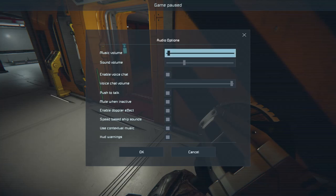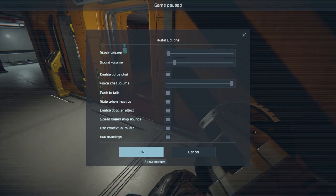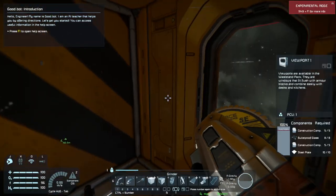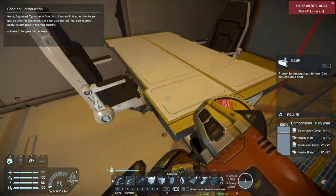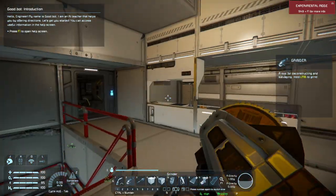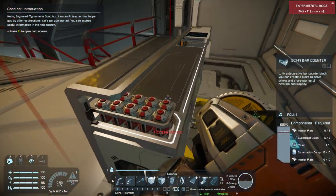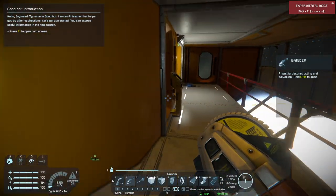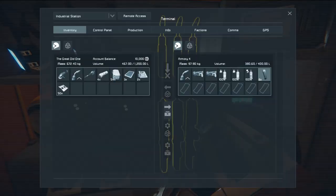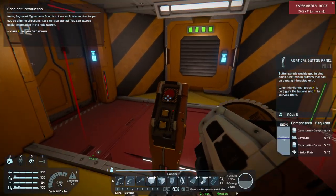Music all the way down, sound volume — let's bring that down as well. Voice chat, we don't have to worry about that. We got a jukebox. This is what happens when you enable the progression, because normally you can grind it down and repair it back and gain access to whatever you were trying to get into. But if you do progression, you simply can't.